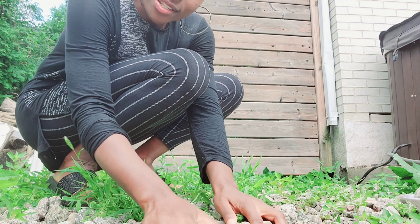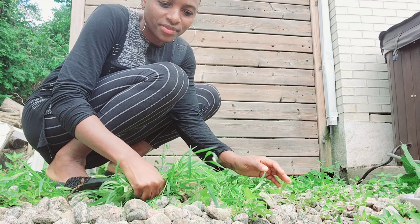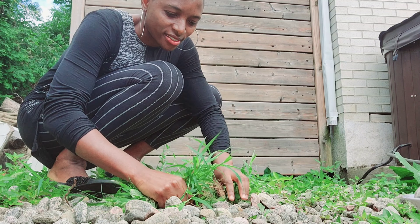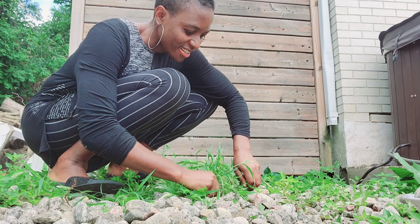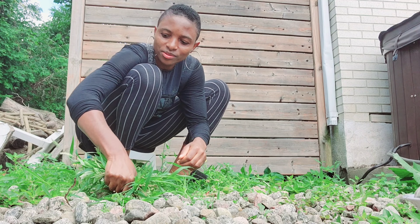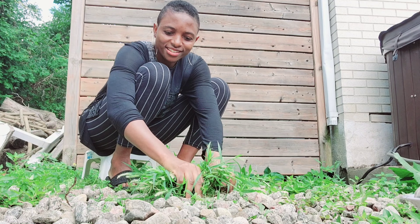The first thing you do is get rid of the grass, so we have to start by weeding first. Make sure you get rid of the grass all the way from the root — this is the first step. You don't want to damage your fingers with your nails, so get some disposable gloves. You can have a little chair like this, sit on it, and do it really fast. So the first thing you do: get rid of the grass.